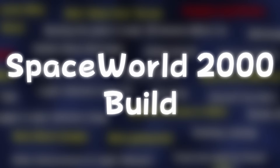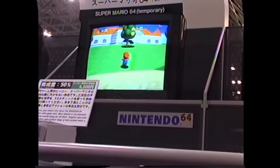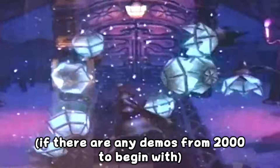Space World was an annual video game trade show that ran from 1989 all the way to 2001. Each year's event would showcase upcoming games and consoles, being most well known for things like Super Mario 64 and the Nintendo 64 console itself. This entry refers to the build of Luigi's Mansion shown off in 2000. The only people who have copies of it are most likely affiliated with Nintendo, and no versions of the demo builds from either 2000 or 2001 have been leaked, so they're definitely staying in the vault.